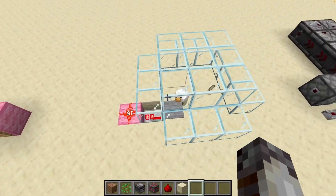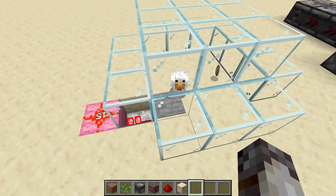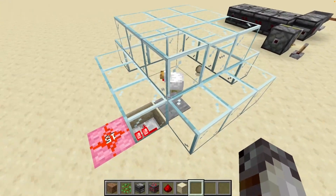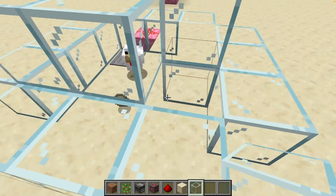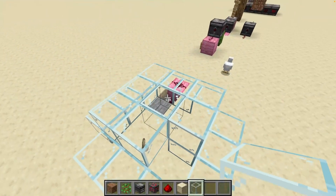This one's another pretty easy and simple design — essentially, we just have a chicken trapped in a cage with one pressure plate on one block. Every time the chicken runs over the pressure plate, it activates our system. If you want a more frequent activation, you can always trap it in a smaller space. Just don't let it escape, or we'll never get a random output.